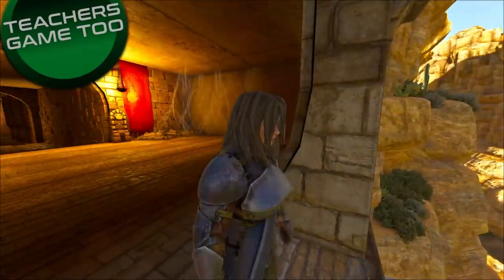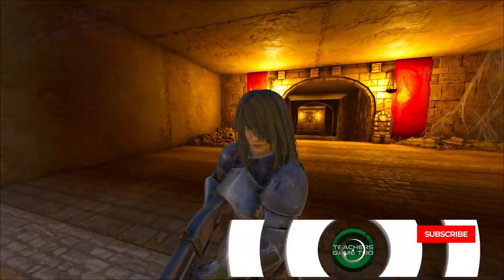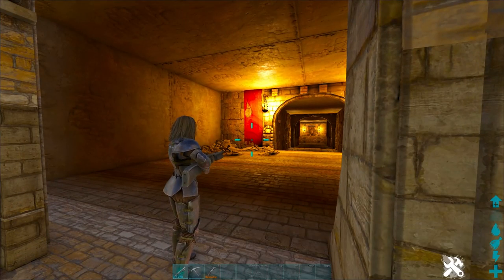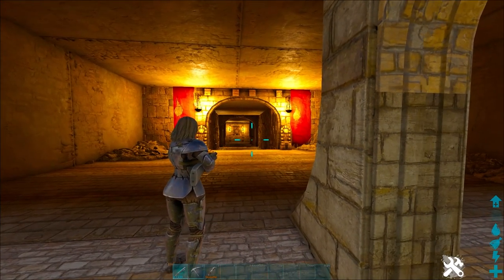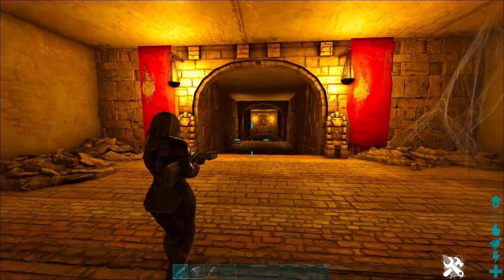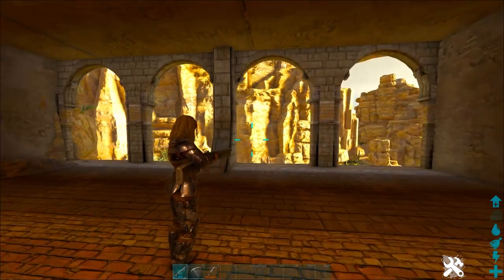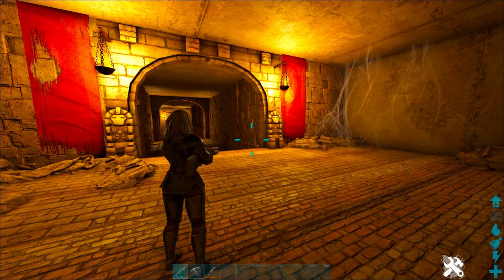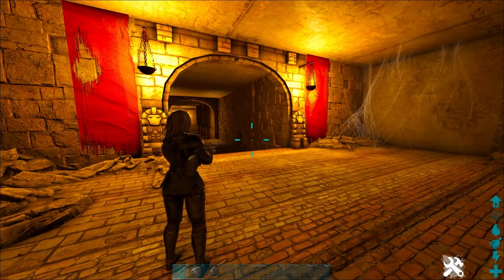What is up, it's Teach here coming at you again with another video. We are over on Lost Island and right now I am going to show you how to walk through the puzzle cave — the labyrinth, whatever you'd like to call it — and get some ridiculous loot. It's an amazing little adventure that only takes like five or six minutes, and you can do it on repeat every 45 minutes when these drops respawn.